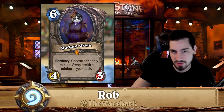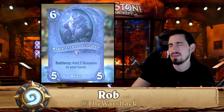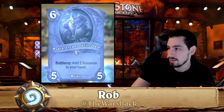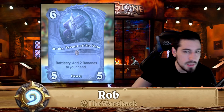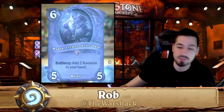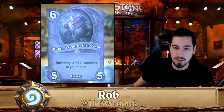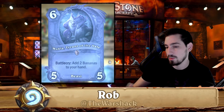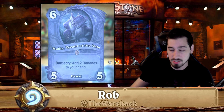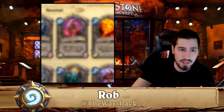Mukla, Tyrant of the Veil is actually found in the old version of exodia mage because you could add two bananas to your hand and they'd combo with your quest. But you can run the deck without Mukla. This is the same rule I mentioned in the legendary class disenchant episode: if you can play two cards and one is a common or rare that does the same thing as the legendary, just play the cheaper card and disenchant the legendary for dust.